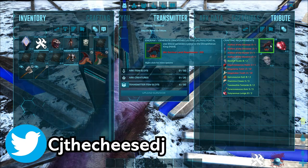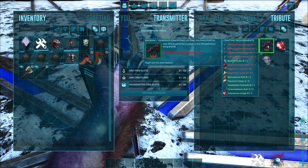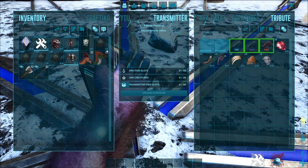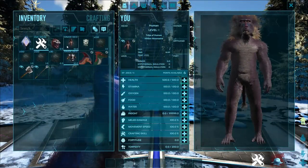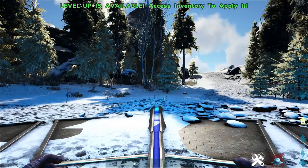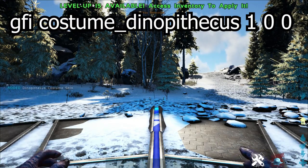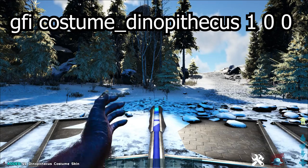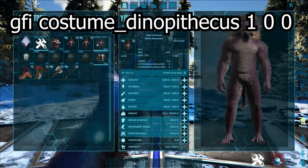I've tried finding the spawn code to actually teleport to the arena with him in it, but I've had no luck so far. But yeah, once you kill him, you'll then get a copy of the skin and that will give you the ability to wear it. You can actually spawn the skin in as well. However, you will not be able to wear it on its own without defeating the alpha boss. You can see there, you are able to just keep equipping them now.